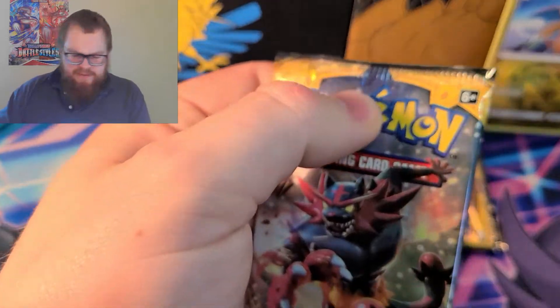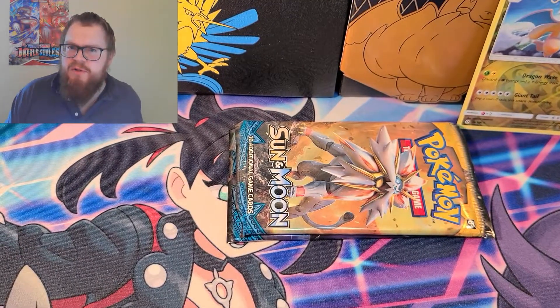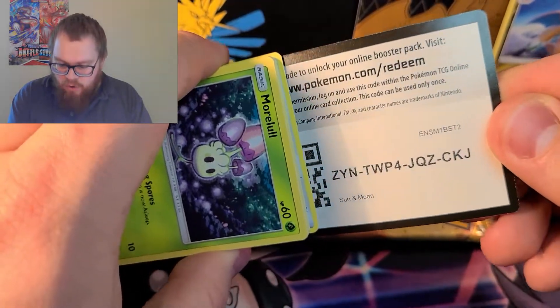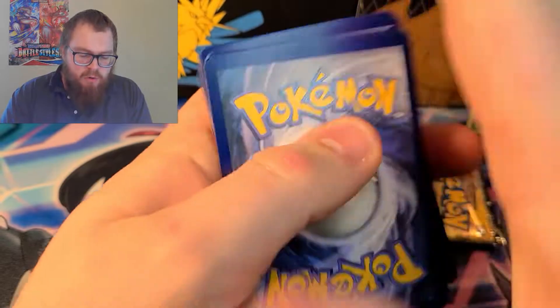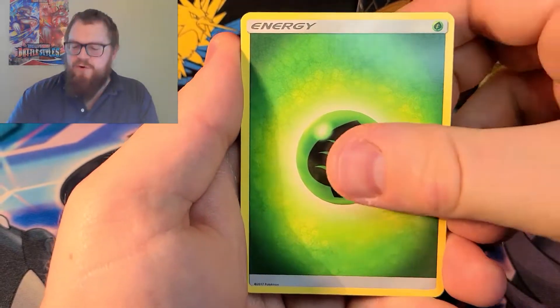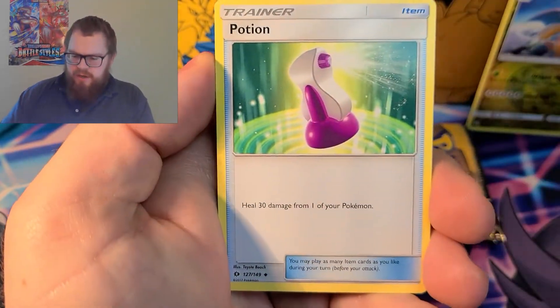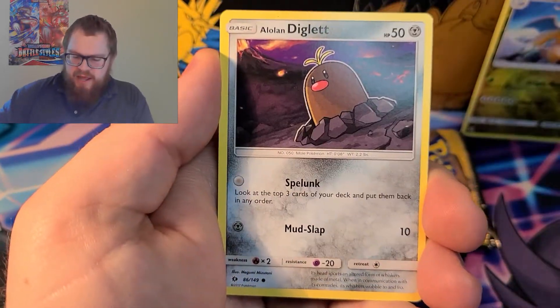What was I just saying? Oh, the first partner packs. We've seen so much good stuff pulled out of the first partner packs. We've seen a Vivid Voltage Chonkachu pulled out of the first partner pack. I've seen gold cards, I've seen alternates pulled out of there — just absolutely wild. Hopefully we get something out of these. When I opened my very first first partner pack, I pulled a full art Sycamore, I think, which is beautiful. Let's see if we can get a full art today.